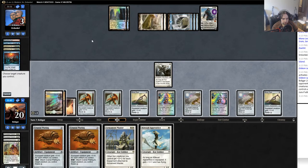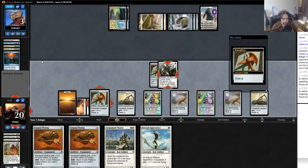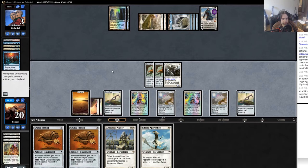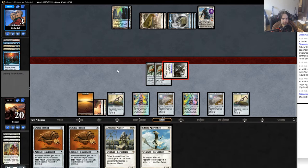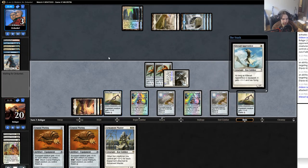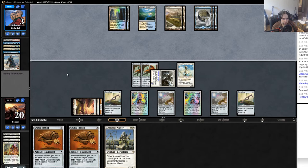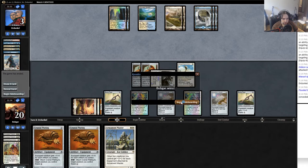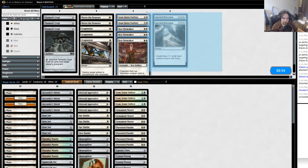Equip one. That Gideon Jura — he might have another counter spell. I'm gonna try putting down Kite Sail Apprentice anyway; if he wants to use a counter on it that's okay with me. No counter — okay, so he needs Cryptic Command or Supreme Verdict. I'm not sure what else would win it for him. Nothing — all right, we got there! That was a little rough against control.